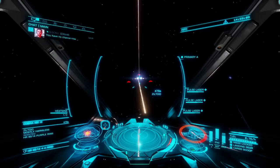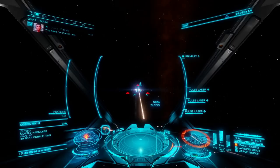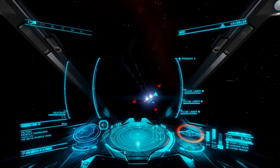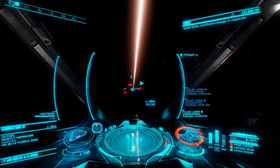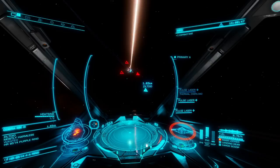These purple ring guys sure do seem like a bunch of scumbags. Might as well break my boot off in their butts with my fully armed and operational Eagle Mark II. Besides, who in the hell names their kid Ziltoid? That's pretty messed up. Take that, mostly harmless space scumbag. Didn't even have full power to weapons — I only had two pips and you're still getting your butt kicked by this Eagle Mark II.